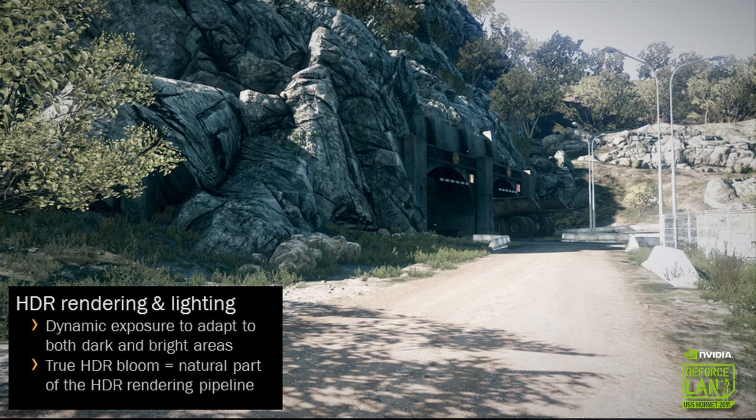This is a much different screenshot — an outdoor environment on the same level you saw earlier with all the draw calls on. Here we only have a single big visible light source, which is the sun. This is actually quite difficult to light properly because the sun is so bright and there are areas that are very dark in the scene.